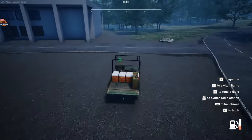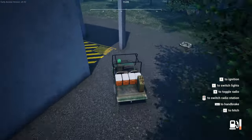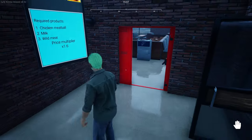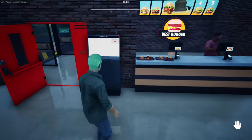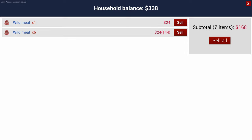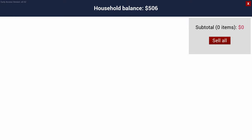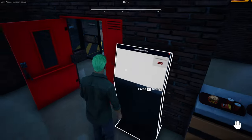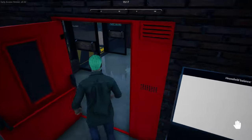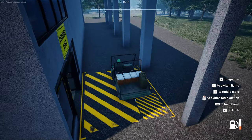I think the UTV is always going to be my hunting vehicle — I'm going to leave it set up just like this. Maybe get the pickup truck later on for buying building material. So instead of getting 15 per, today I'm getting 24 per. Let's go ahead and sell that, sell that, and sell that. Get my bank account back up to 506 bucks.